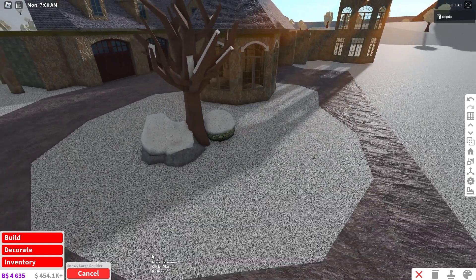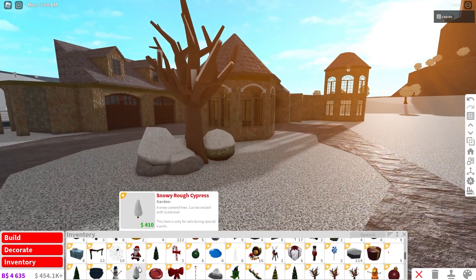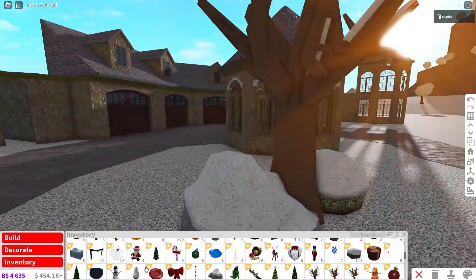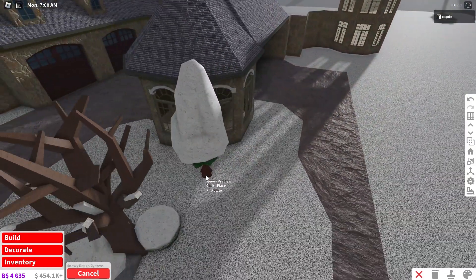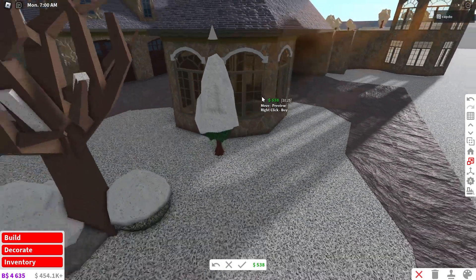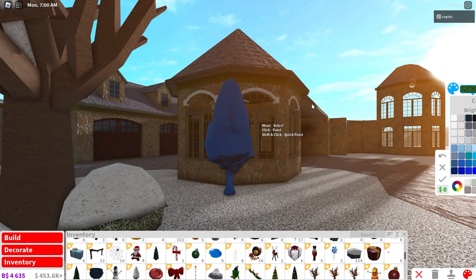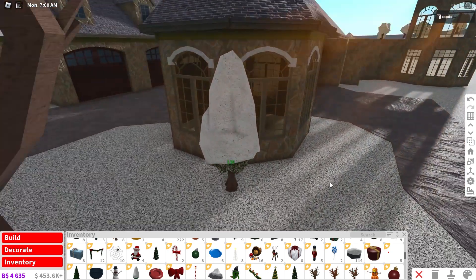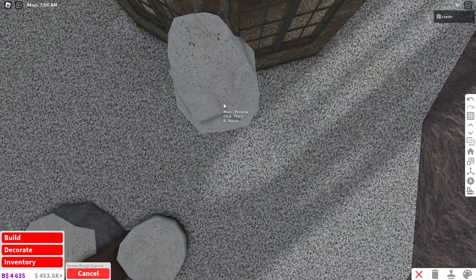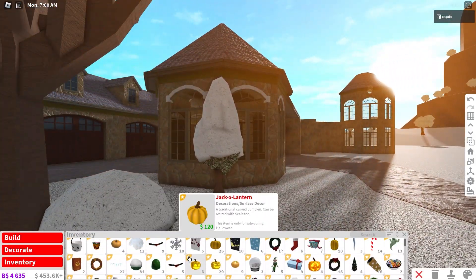They've added these snowy large boulders to the game. You also have these little cypress trees — they're kind of an elegant, luxurious tree that you'll see in really nice mansions. If you like that look, just add in some color and you can place one right in the corner of your house.